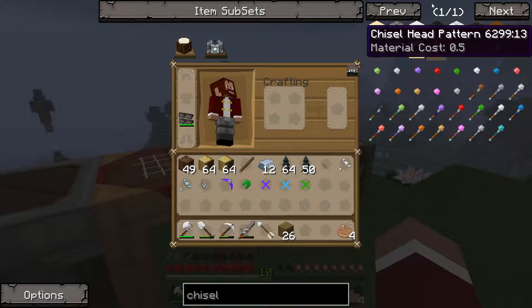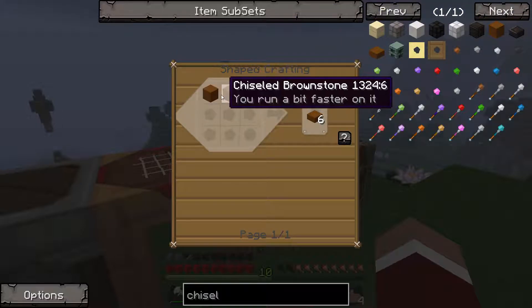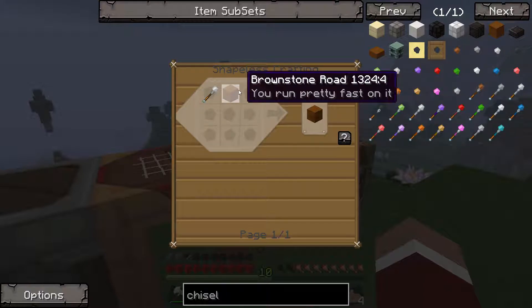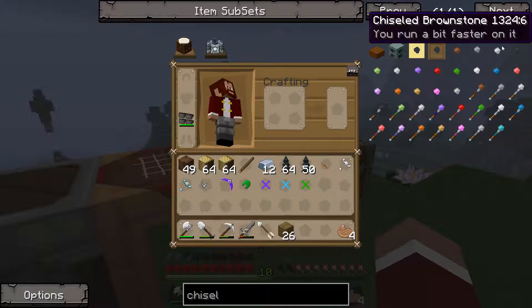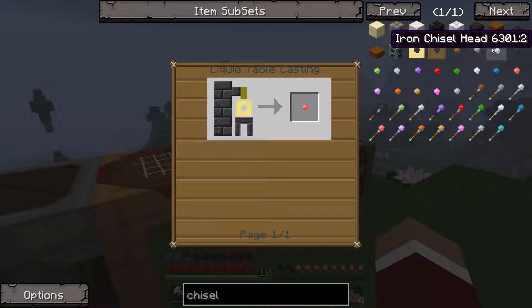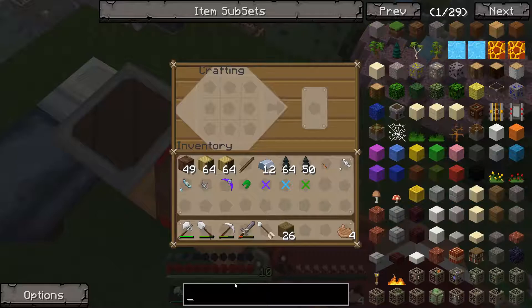Oh, that's the thing that I'm thinking of. Okay, that's fine, I won't do that then. Chiseled brownstone. So the chisels can be used to make better blocks. I guess I'll make a stone chisel head. That requires me to make stencils. So let's do that.